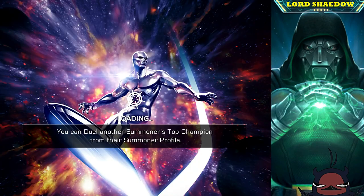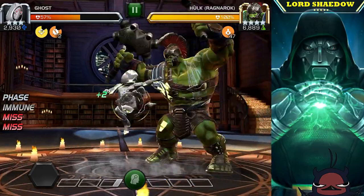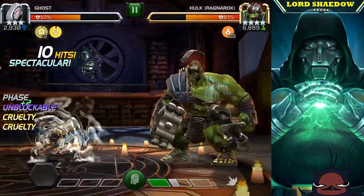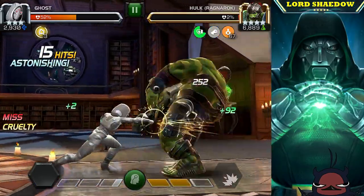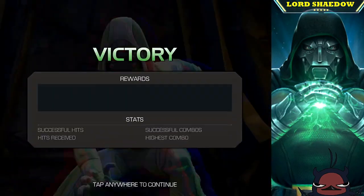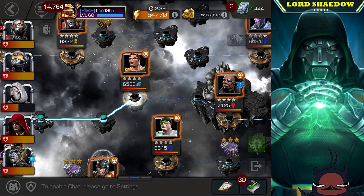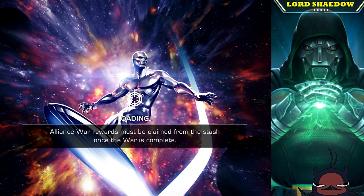Next up we've got Gladiator Hulk — as long as you know how to fight him, not a problem. I went back in with Ghost without healing her, because if you play correctly with Ghost you shouldn't need to worry about any damage at all. You'll notice I haven't taken any damage, not even block damage. I took a little damage because I mistimed the phase, so I took recoil damage from the suicides I was running.